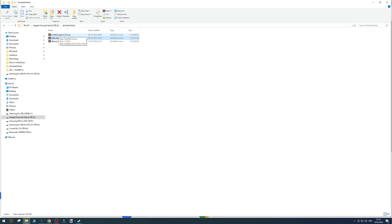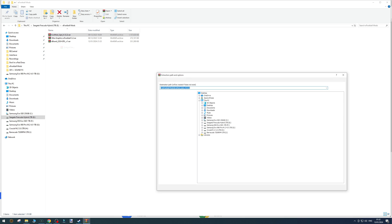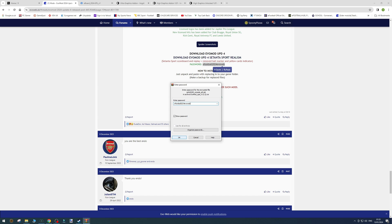Once that's finished, do the Evo Mod next. Right mouse click, click extract files. This time go back to the same location but slightly different — you're going to go to just the eFootball folder. You can see the CPK and PAK folders just before or just after the eFootball folder. Type in the password and click OK, then click yes to all.